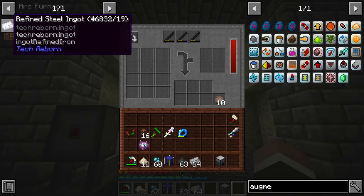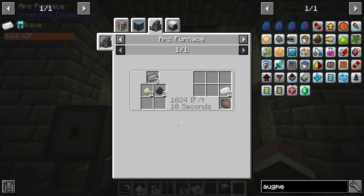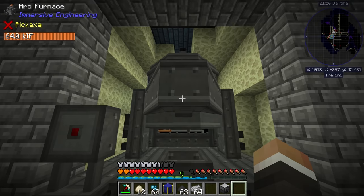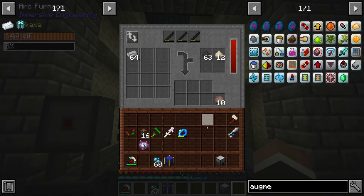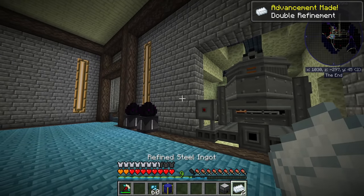The arc furnace uses 1024 RF, about a quarter of what the rainbow blocks used — still quite a bit but not too bad. And there we go, we get refined steel ingots.